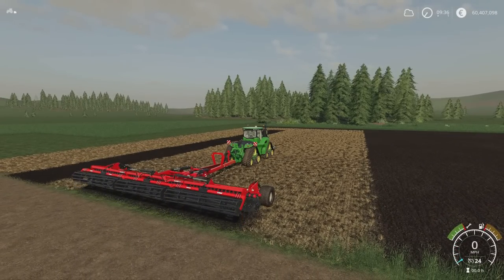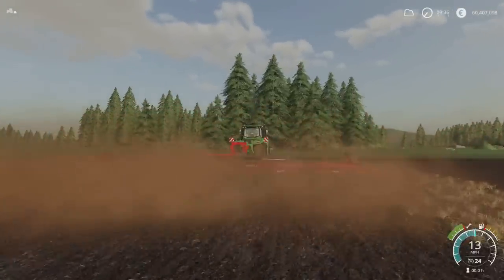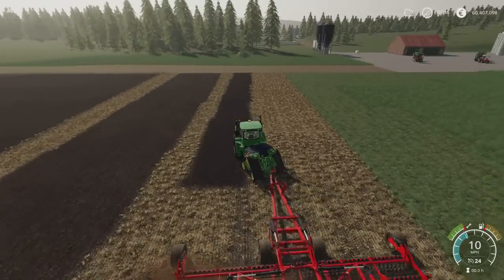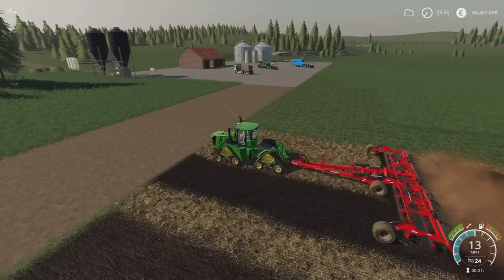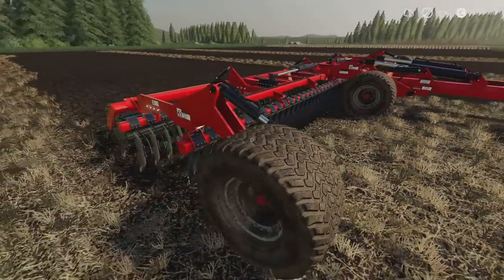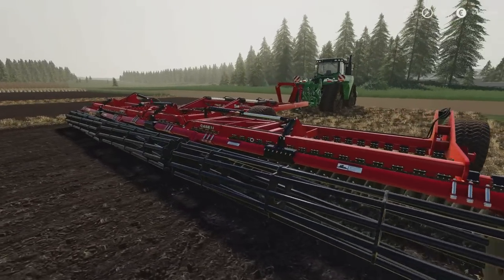It won't do the fast-farming thing. Let's put it back down again properly — it will go at 13 miles an hour with enough horsepower to pull it. It's very nicely detailed; you can really see the details once it's unfolded. I love the size of the tyres on that — it's huge. That's the Case IH Speed Tiller 475 disc by LR Modding.